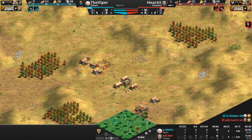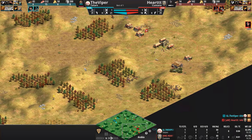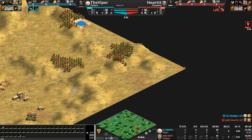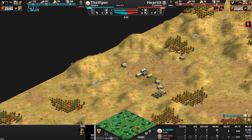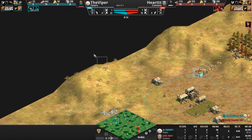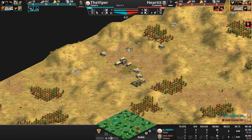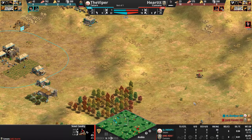That hill is especially important against Tatars, since any units up there do 50% extra damage instead of the usual 25%. Heart's gold and stone are on the other side, so he doesn't have much in the rear of his base except forests and a relic. The Viper doesn't really have a rear base either unless he jumps off the cliff and starts playing StarCraft.